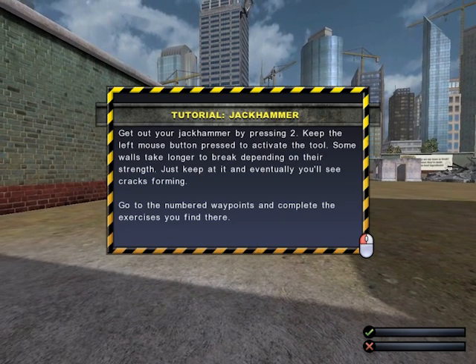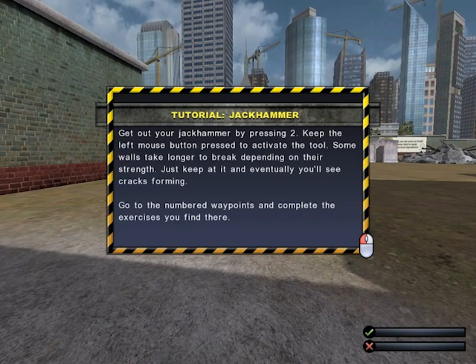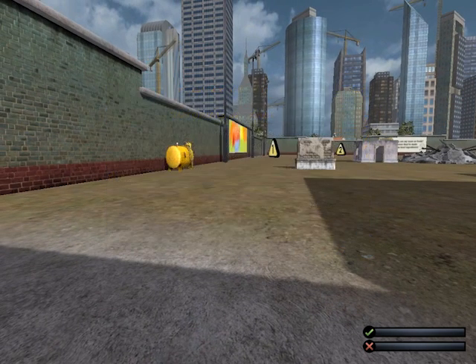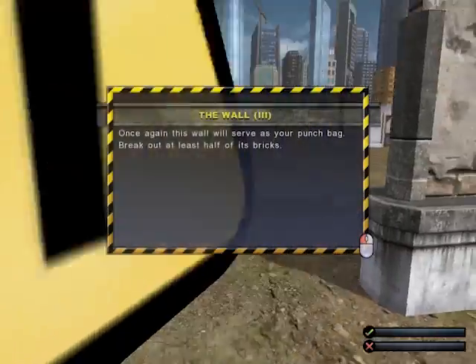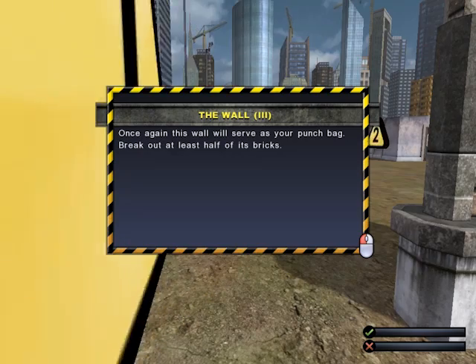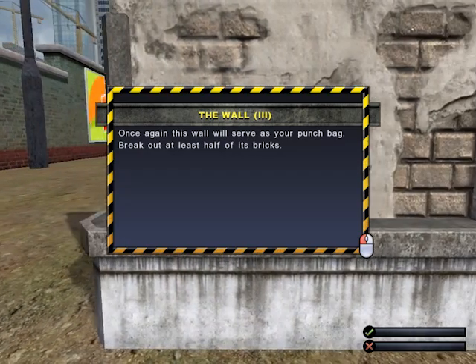Get your jackhammer by pressing 2. Keep the left mouse button pressed to activate the tool. Some walls take longer to break depending on their strength. Once again, this wall will serve as a punch bag — break out at least half of its bricks.